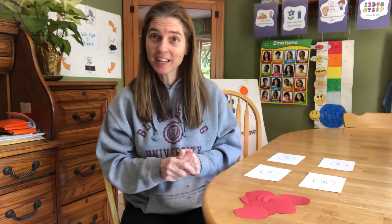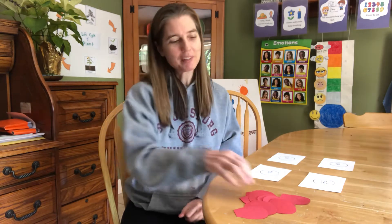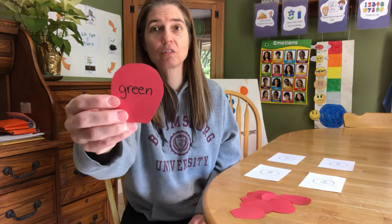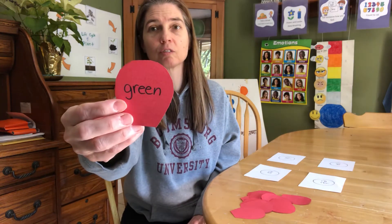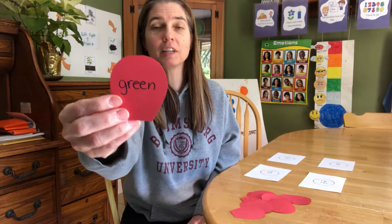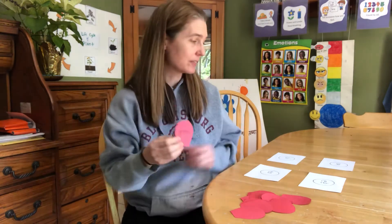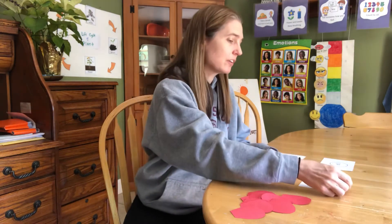Are you ready to play? Super. I'm going to start and I picked out this word — green, green. The vowel team is E-E. Here's my E-E circle and I'm going to put my petal on my flower. Now it's your turn.